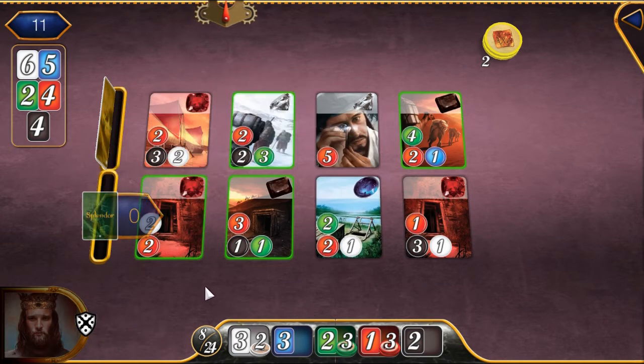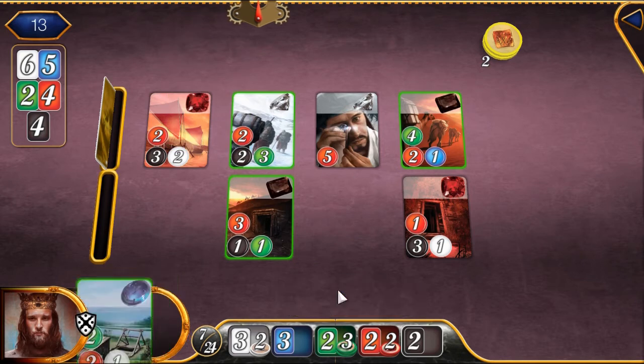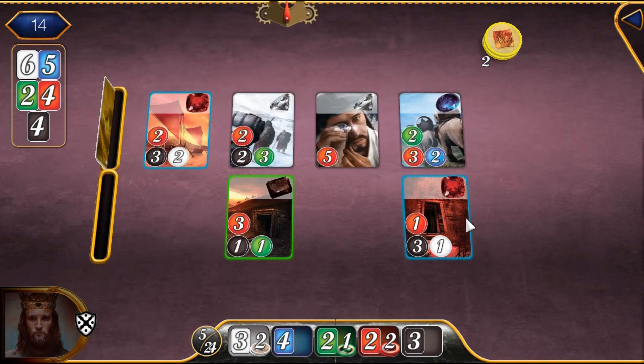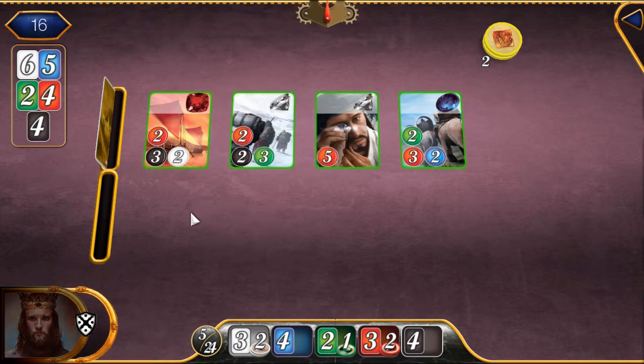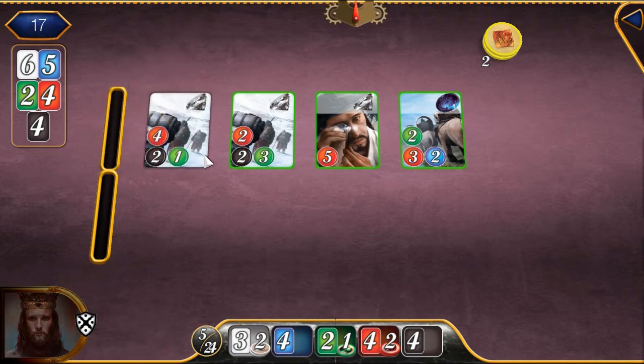There are two colors, red and green, that you will need to pay special attention to, since there are cards that will require more gems to purchase than the max bonuses you can have in those colors. For example, this black card costs four green gems whereas the highest green bonus you can get is two. The two white cards in the center of the top row also require planning ahead, needing one green and one red gem to be saved specifically to be able to purchase them.